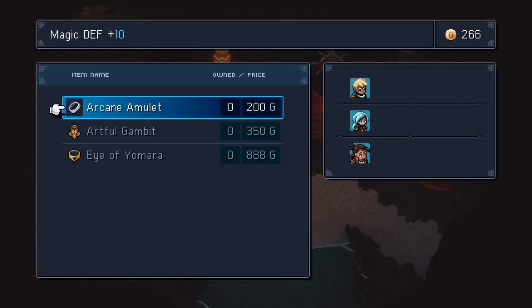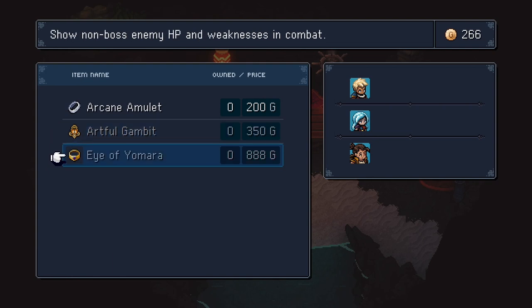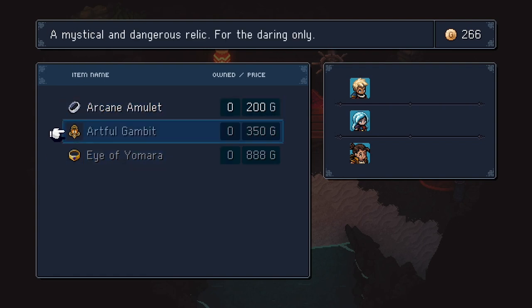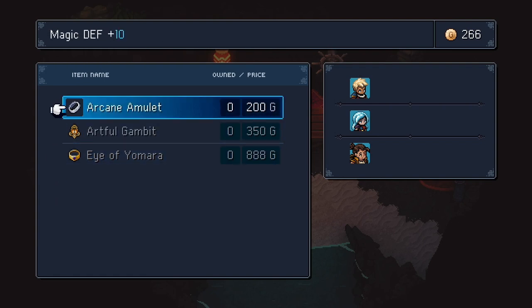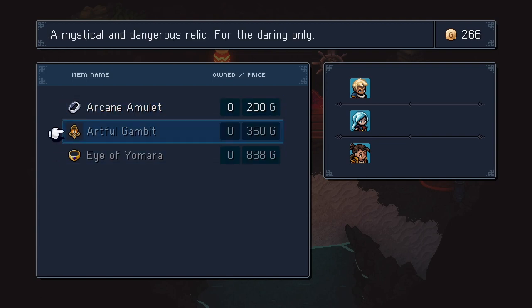The Arcane Amulet is 200 gold and it adds +10 to your magic defense. The Artful Gambit is 350 gold. From what I can guess, possibly you take more damage when you wear it, because included in the demo is an amulet you can wear that gives you buffs and auto-heals after every battle — which I didn't use in the demo, but I show it off in the beginning. So I'm just assuming this one may have the reverse of those effects.